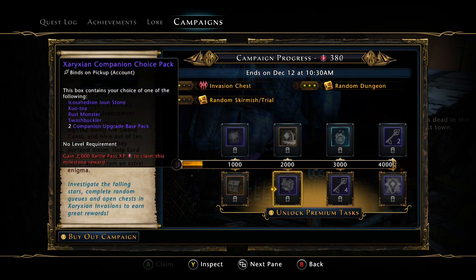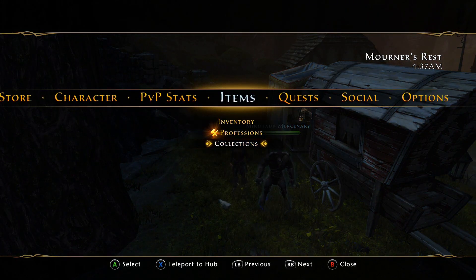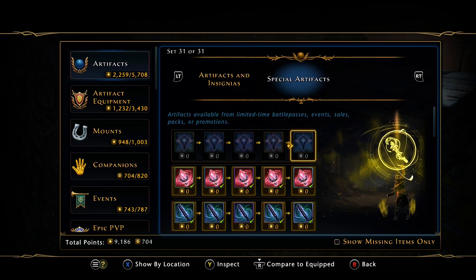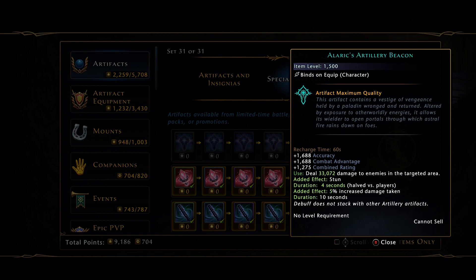On the premium track we have greater swords of empowerment times 10, the Zarian companion choice pack which includes the Ion Stone, Kuatoa, Rust Monster, and Swashbuckler. If you don't want any of those, you get 75 companion token upgrades, two enchanted keys, and finally the Alerix Artillery Beacon account-wide artifact. At mythic level it's a 1500 item level artifact with 1688 accuracy and combat advantage.